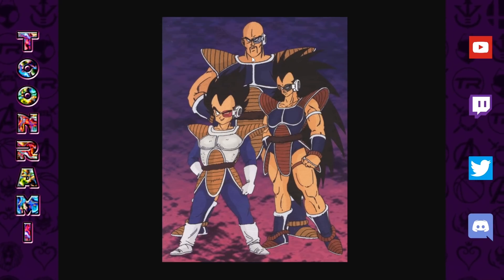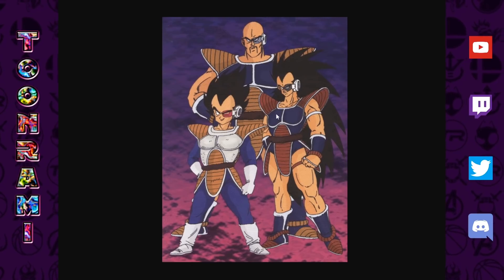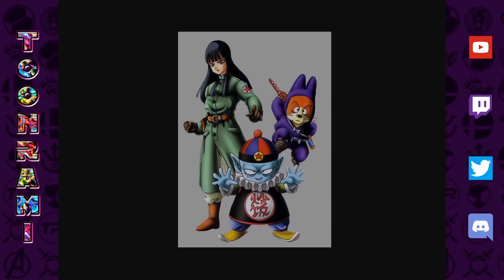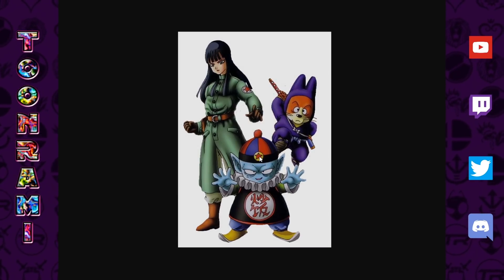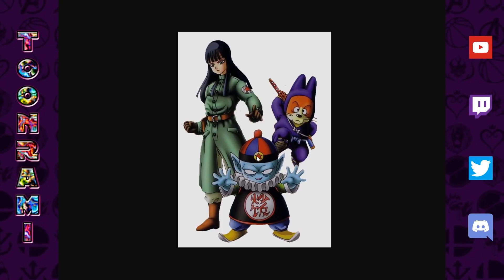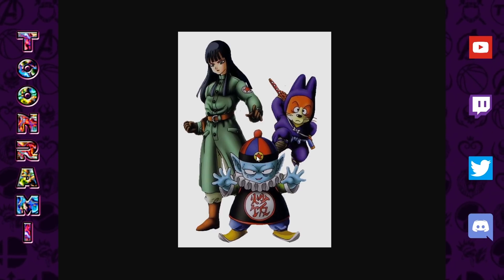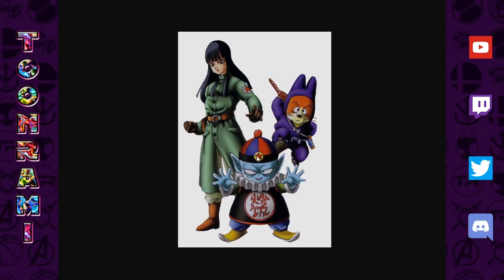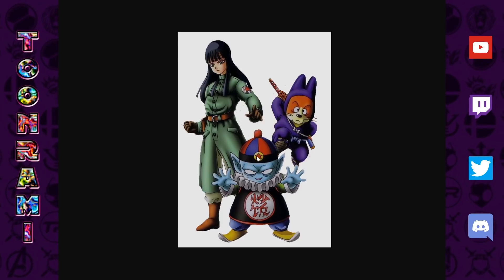Another idea people had was a Nappa and Vegeta duo, and I took it further by suggesting maybe Raditz too since he's not well-represented in Dokkan. One I didn't think about but was surprised by was the Pilaf Gang — they actually are a unit in the game, an R or SR unit in that giant Pilaf mech. That's about the extent of their presence, other than being figureheads of Pilaf's Trove.